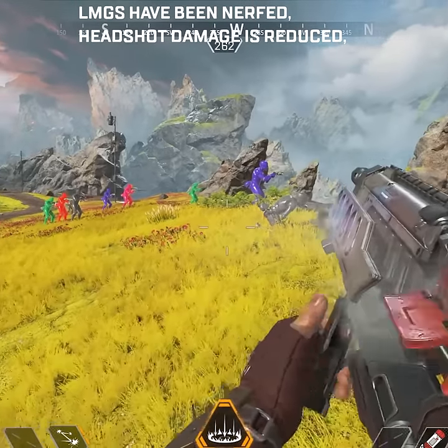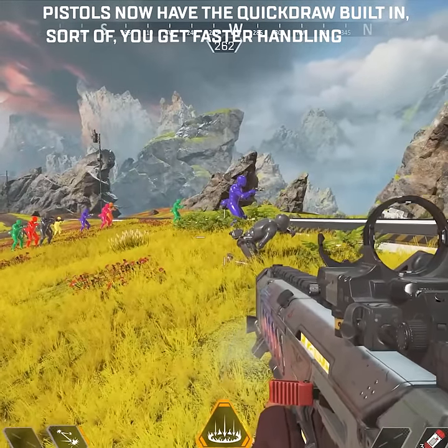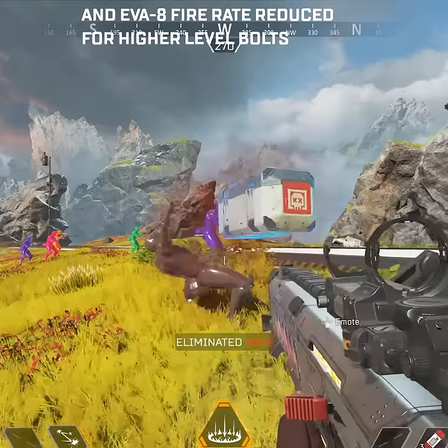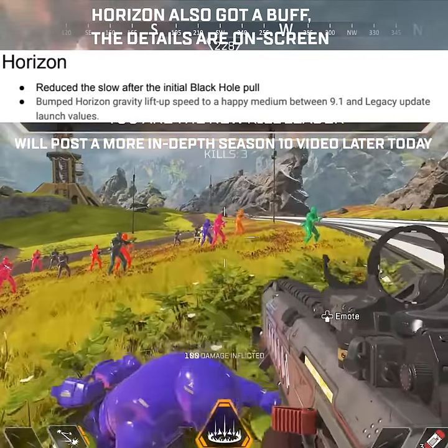LMGs have been nerfed — headshot damage is reduced and limb shot increased. Pistols now have the quickdraw built in, sort of — you get faster handling. The 30-30 reload speed is increased, and the EVA-8 fire rate is reduced for higher level bolts. Horizon also got a buff; the details are on screen.